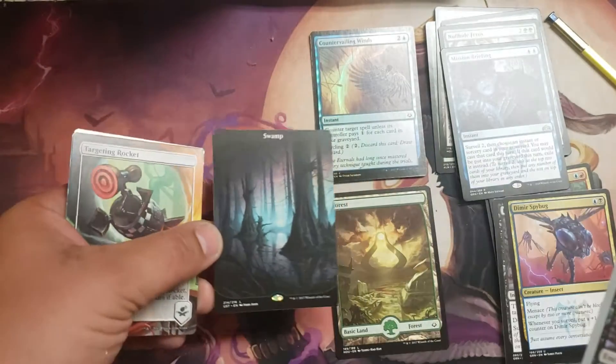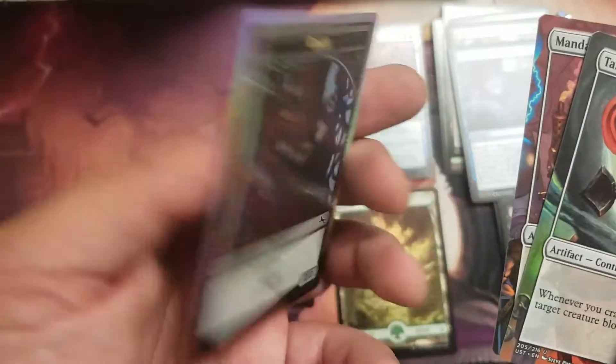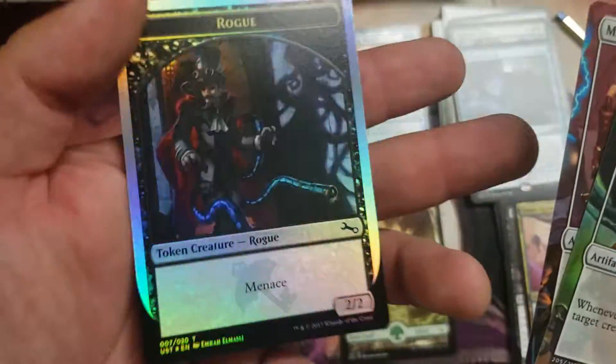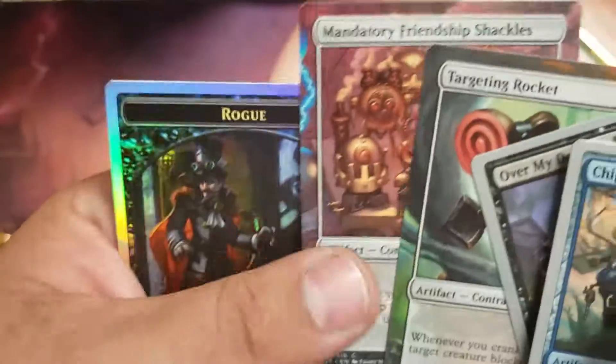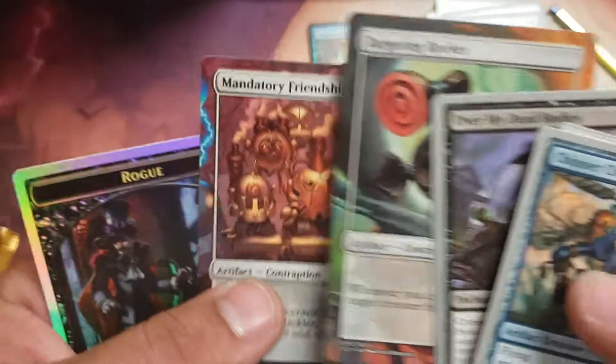Oh look at that pretty swampy! And then there's our foil token — just a Rogue. Air cog piece and all that good stuff.